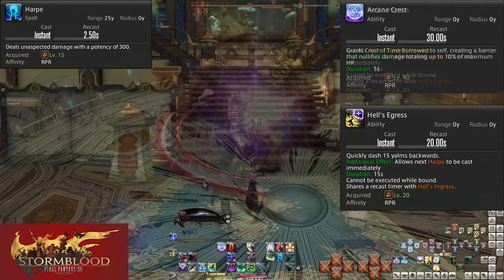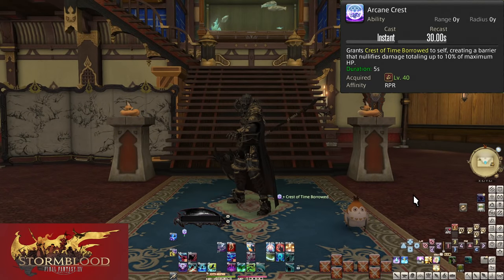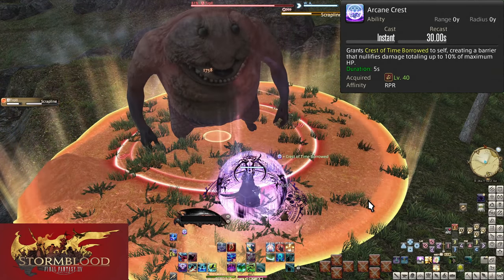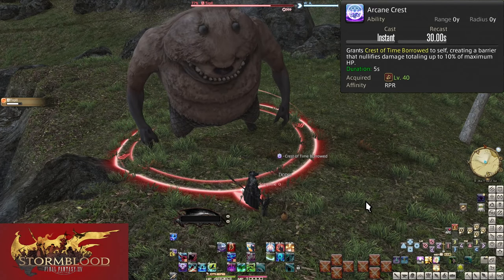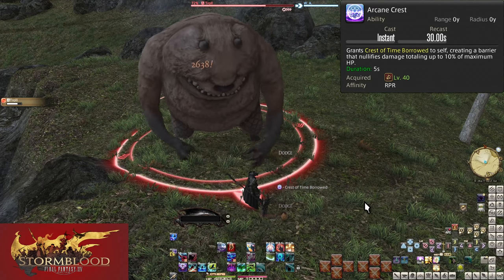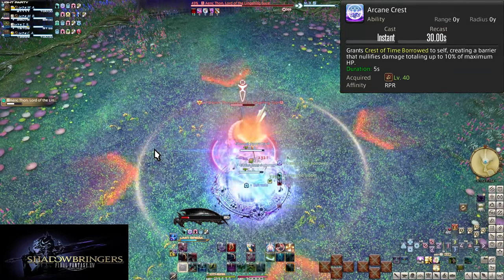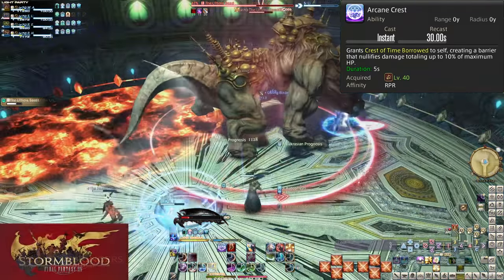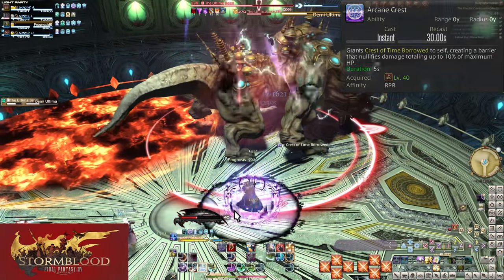Level 40: Arcane Crest. On a 30-second cooldown, this grants you a shield for 5 seconds with 10% of your max HP. In solo content it can be rough to use — 10% isn't a lot of HP and 5 seconds is a very short time. Put it up as much as you can, and in party content absolutely make sure to use this anytime raid-wide abilities are about to go out or damage you fail to dodge. This can save you and gets a major buff later on.